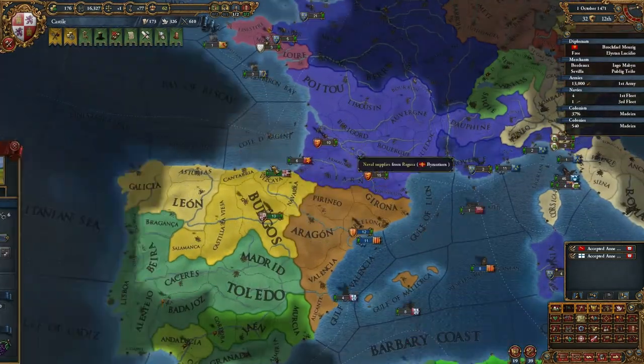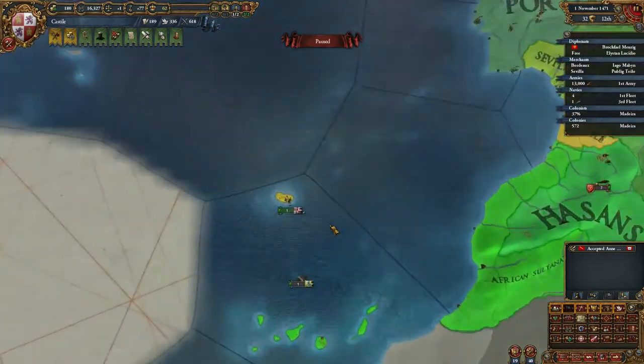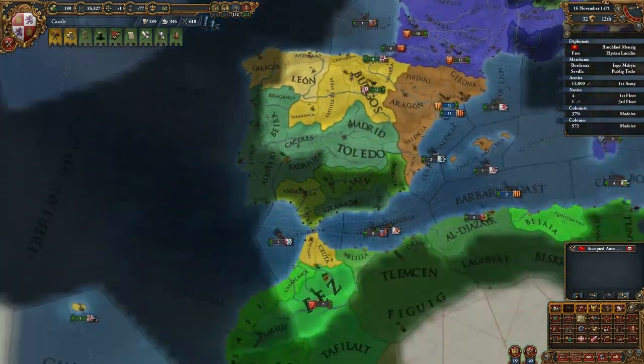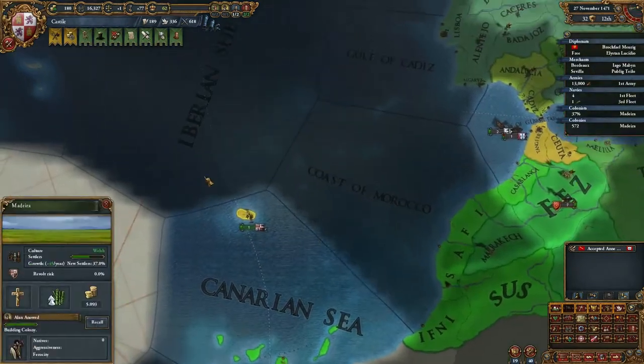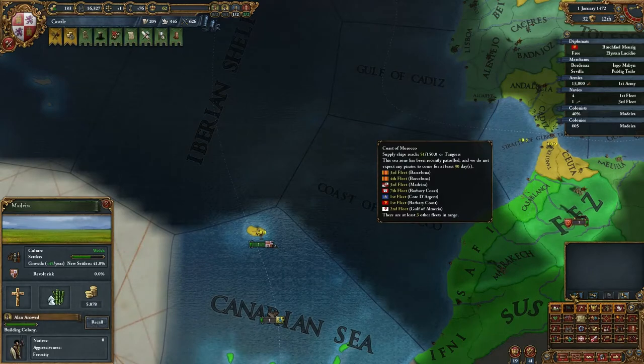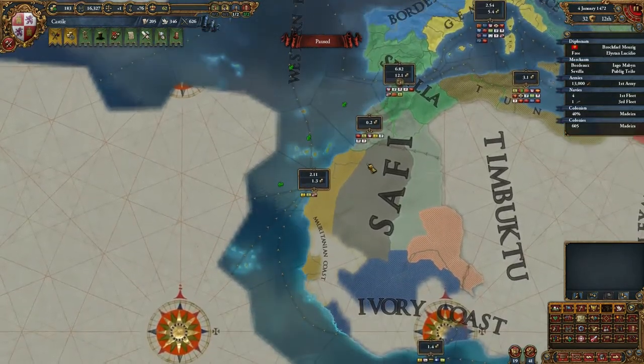Oh, Moritiana — why wouldn't you join me? Let's let the ship repair in peace. The colony is coming along really well, producing sugar — that's nice. What node is this in? It's in the Mauritanian coast.